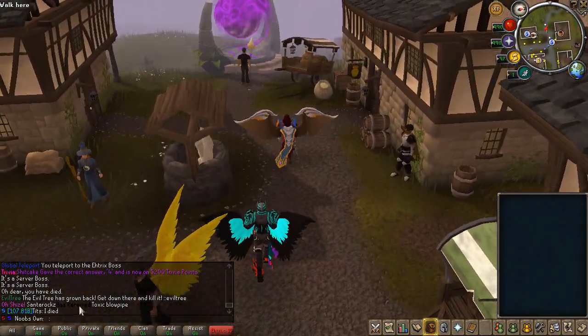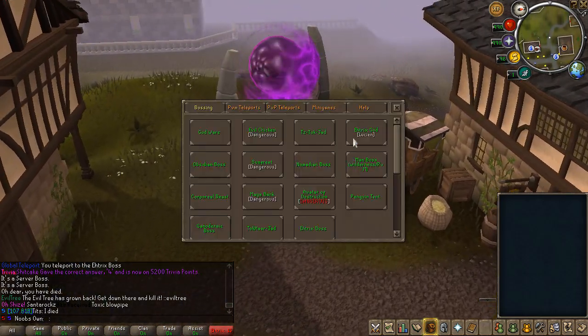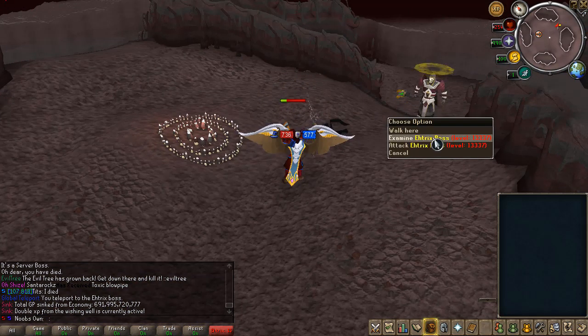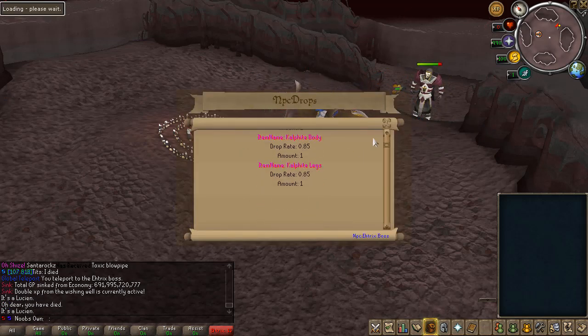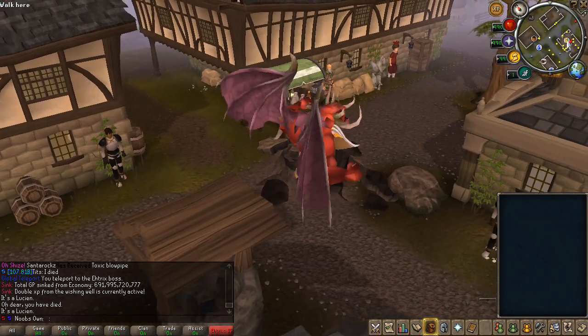Now the last custom boss is the Atrix God — basically Lucian. I showcased this boss earlier, but it can drop a bunch of cool items like the Lucian Wings, which are the wings I'm currently equipping.